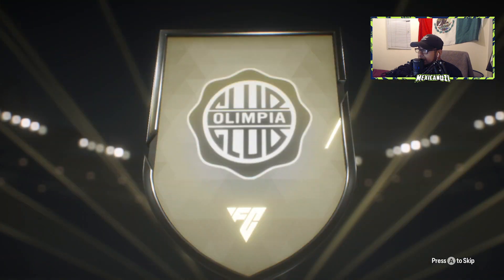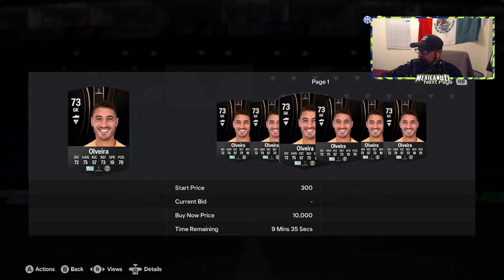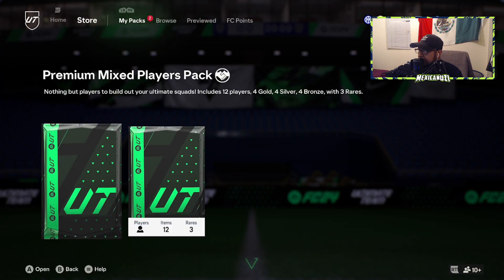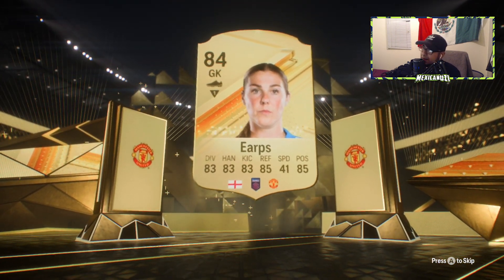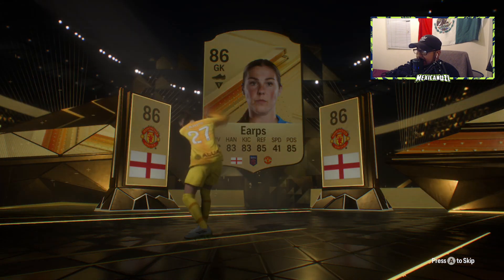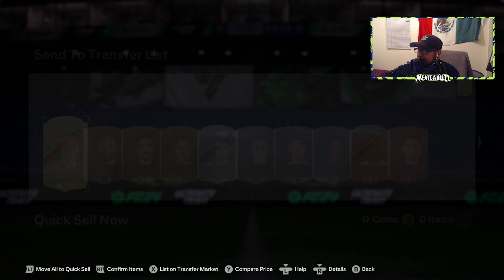Prime mixed player pack: Uruguay goalkeeper Olimpia — Libertadores. Nothing there. Next prime mixed player pack: England goalkeeper United — oh, it's a walkout! Let's go, 86-rated Arps. I'll take it. It's tradable as well — wow, 14k! Small W, I'll take it. Not bad, 14k in the bag.